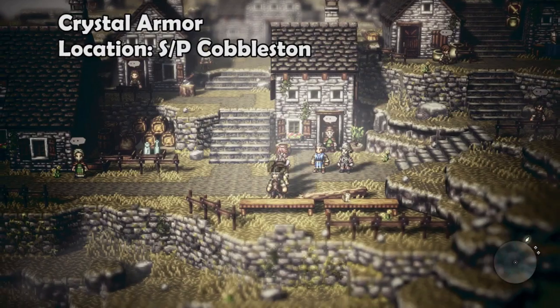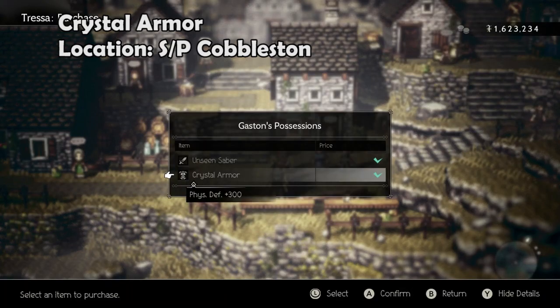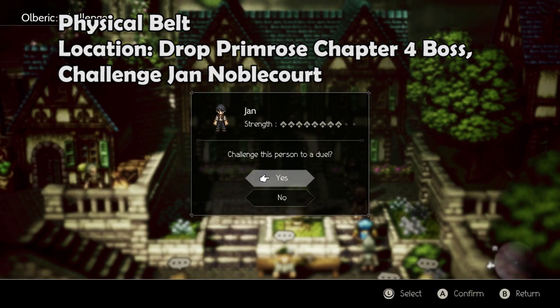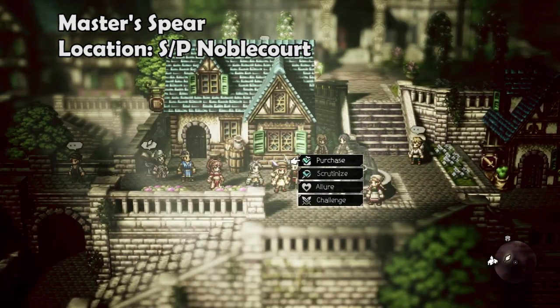The Crystal Armor can be stolen off Gaston in Cobblestone. The Physical Belt is a drop from the Chapter 4 boss for Primrose and can also be farmed by challenging Jan in Noblecourt. The Master Spear can be stolen off of Conrad the Impaler in Noblecourt.